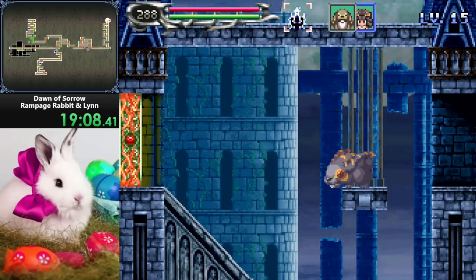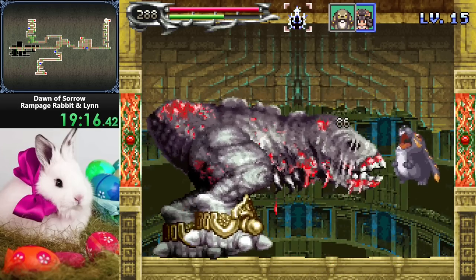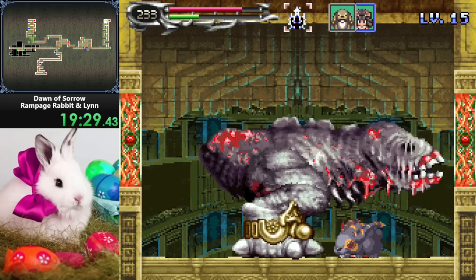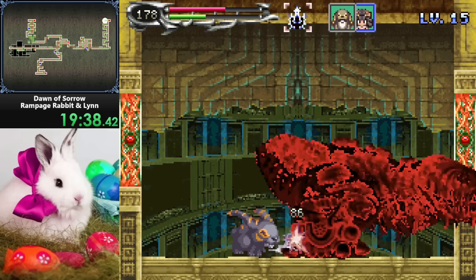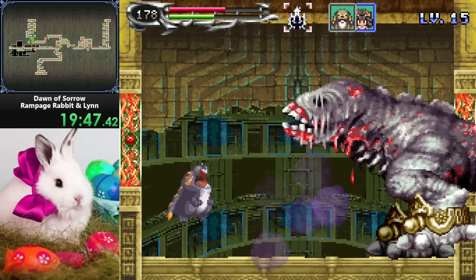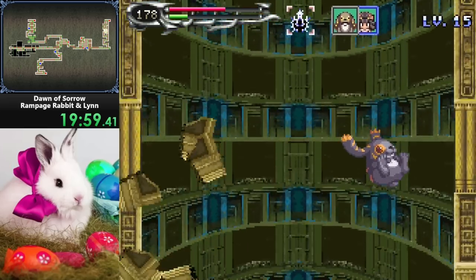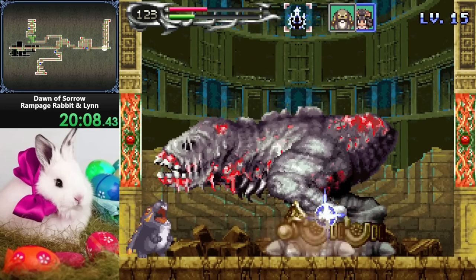Yeah, Morrowind - super obscure. What is Elder Scrolls? I want to just point out Broly and Gergoth are on the same screen right now. Oh hang on, there's a crouch attack! Yo! Get him with the carrot - who cares about the bite? The dive kick is definitely boosted compared to vanilla, that's 100%.